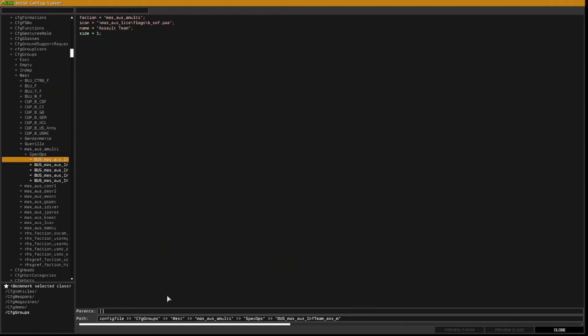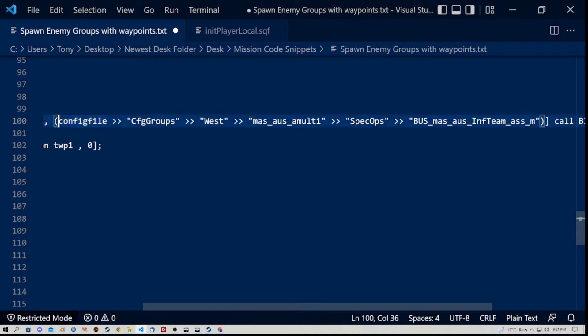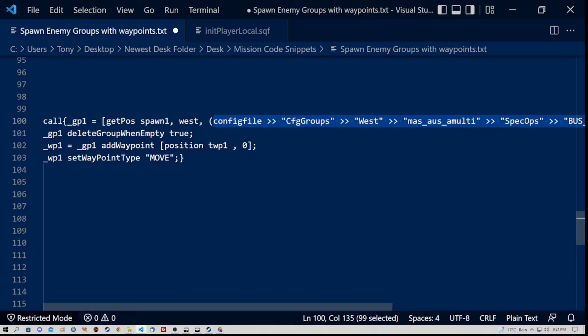I'm going to select the first one. Down at the path at the bottom, highlight all of that and press Ctrl+C to copy it, then close the Config Viewer. In the code we're going to place into the trigger, you'll see the word configFile — to paste, you need to highlight from the first C in configFile all the way to the last inverted comma before the end brackets, then press Ctrl+V. That will place the group configuration you want into the code.